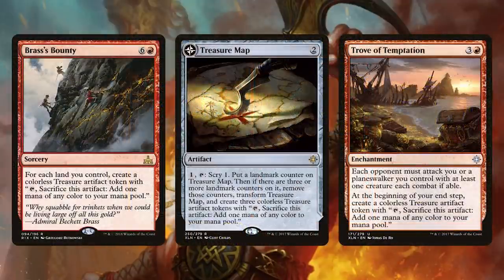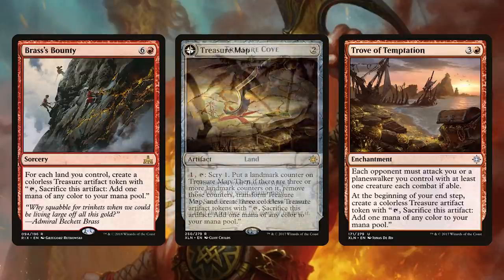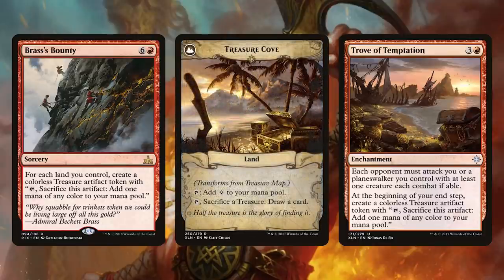Of course, dwarves are not the only things that create treasure. Brass's Bounty, Treasure Map, and Trove of Temptation are a few other helper spells that make treasures and can ramp us into dragons faster. Treasure Map will generate three treasures, but more importantly it'll flip into Treasure Cove, giving us card draw for all the treasure we create. This deck creates a ton of treasure.